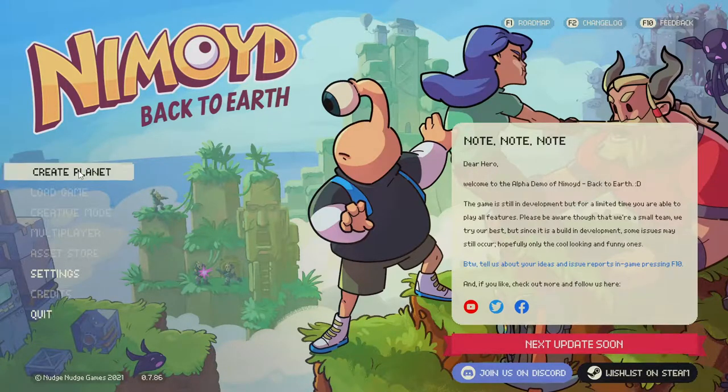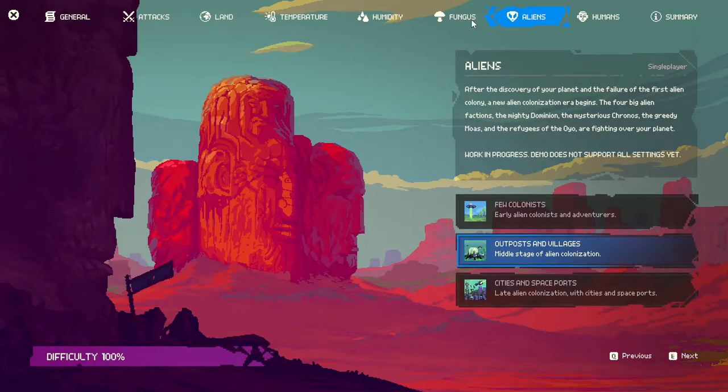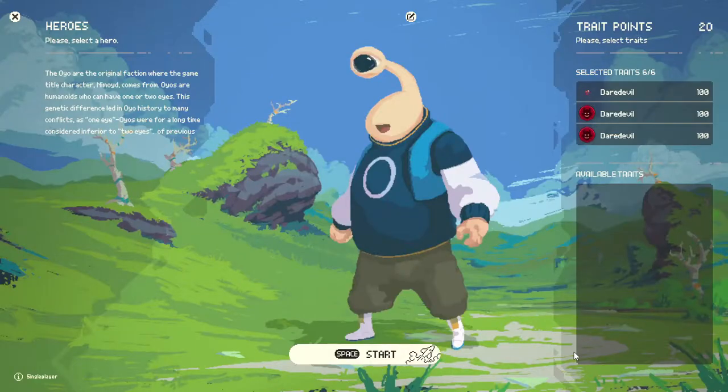Nimoid! Back to Earth! Let's do this! Create planet. There's a lot of different settings here. There's aliens, there's like a fungus that spreads across the world apparently. I didn't look too much into it, I want to dive right into it. Here's all the settings here, kept at default. Create.